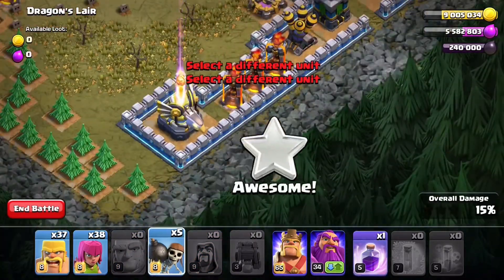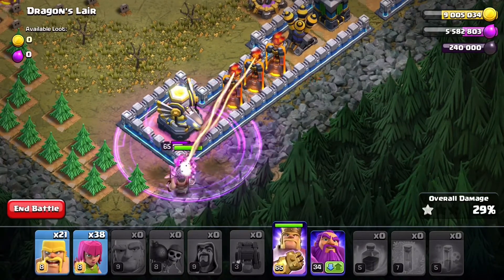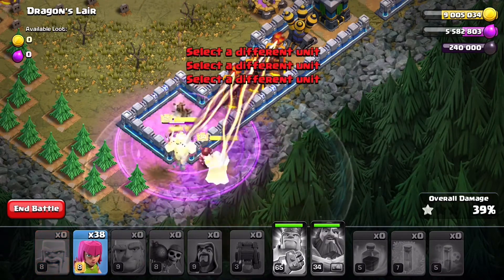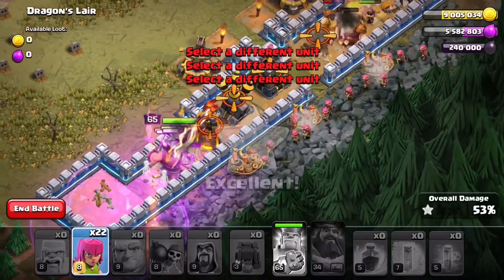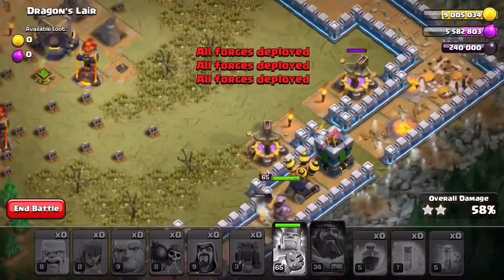I think there's another eagle artillery over here. We'll just wind up having all my wall breakers die right there. Put my Barbarian King in here as well, see if he can wind up helping out. I'm guessing that whatever's going on on the other side of the base is not pretty. Well, some of the giants are still alive - super easy way to wind up destroying a bunch of archers on the outside.